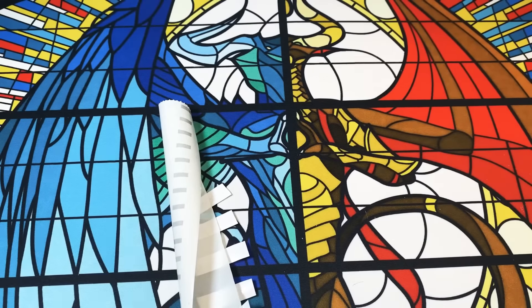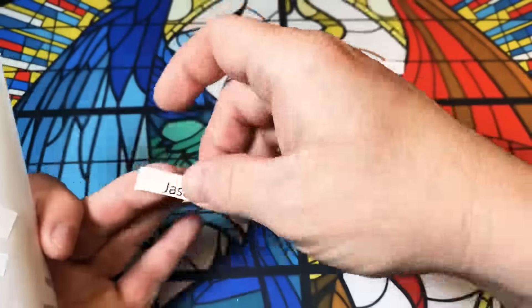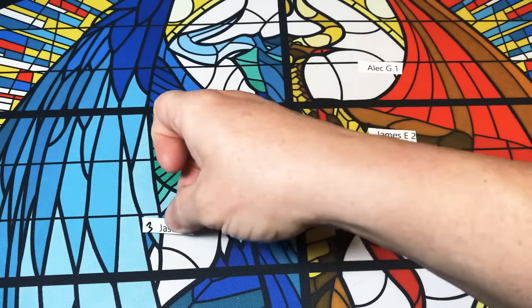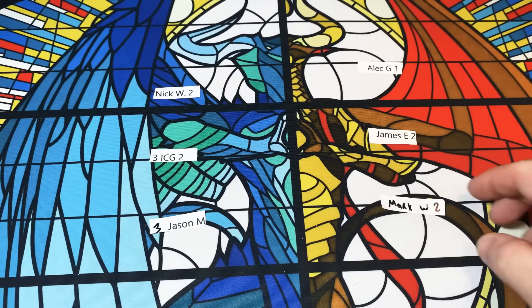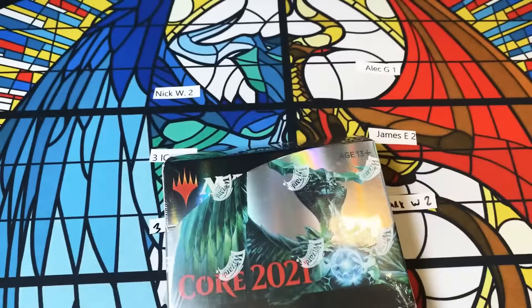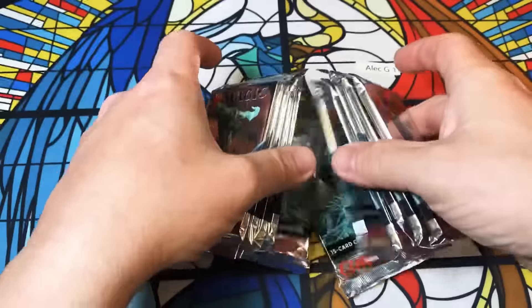Please bear with me, sorry about the clunky video, but it is what it is. We've got Mark down for two, James down for two, Alex going to do one pack, Jason M down for three. Infinite Card Games — he's another YouTuber if you like pack openings. And then we've got Nick W — another Nick, not the same one from the first box. All right, let me catch my breath — I don't know if I can handle much more excitement like that. If this box is as good as the first one I'm gonna blow a gasket. All right — shuffle up and deal!